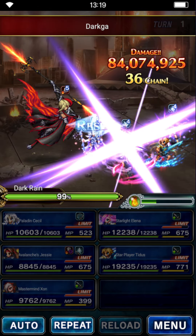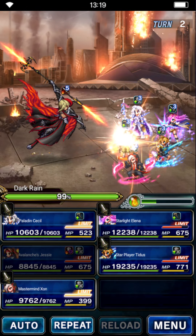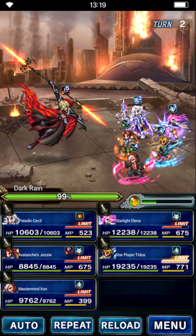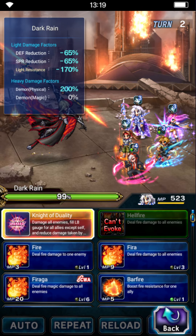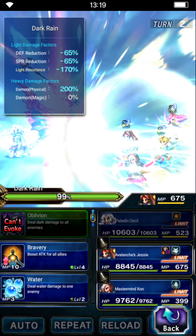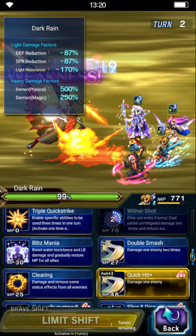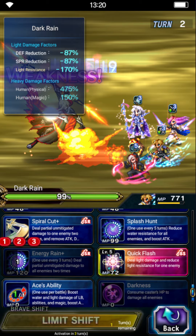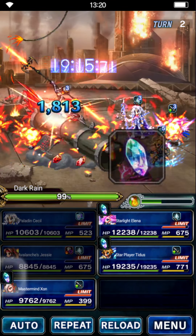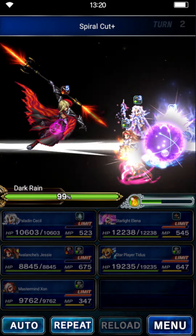So let's copy and paste all the buffs. We also could have waited a turn, I just realized. But here's the attack — the Imperil, due to Jesse being passive Provoke, is on Jesse now. Paladin Cecil just covers all the damage. We'll do Knights of Duality. Jesse is going to limit. Elena will now triple Start Astray with Titus. Mastermind Zorn will just chip in some Stardust Ray, so we'll build the chain faster for max damage. And yeah, that's what we're going to do for most of the fight now.